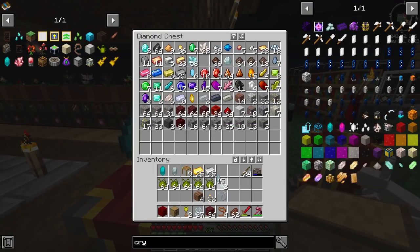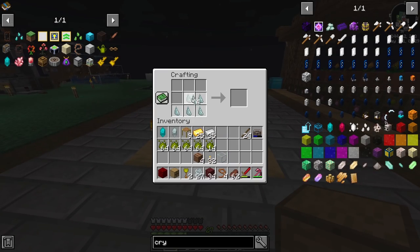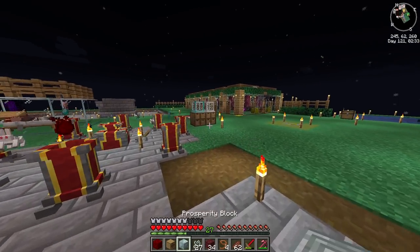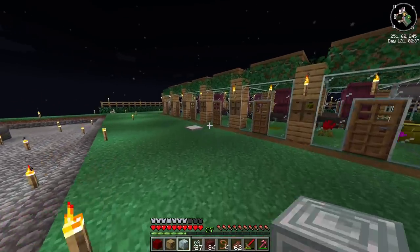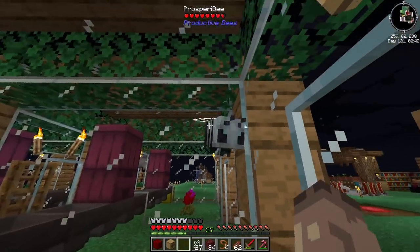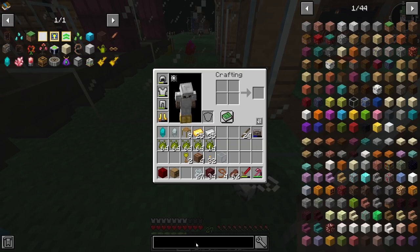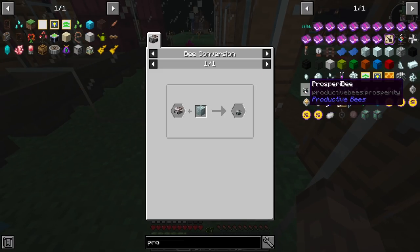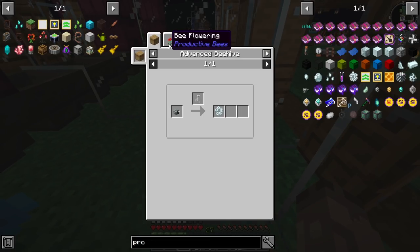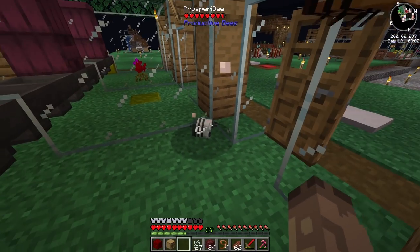A prosperity bee - which I believe is similar to what you do with the inferium one. Make yourself a prosperity block, give this to him, and he should change to a prosperity bee. If he hasn't gone in... there we go, he's gone in, he's done it! Prosperity bee - yes! Now we go: prosperity bee, crystalline makes that, and if we go to uses I just need to make sure I've got a prosperity block on the floor, a bit like the inferium one.